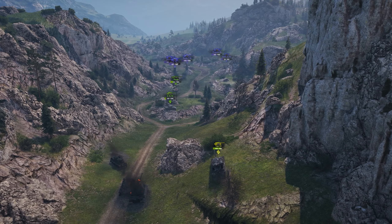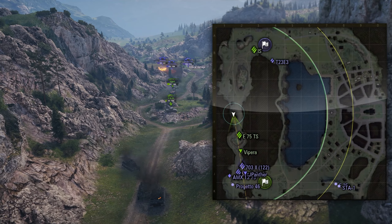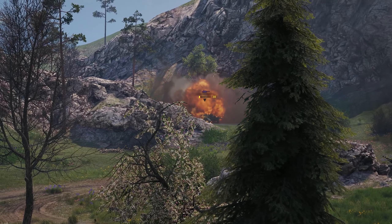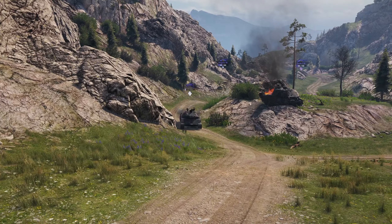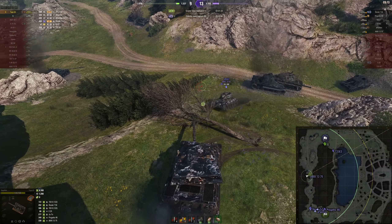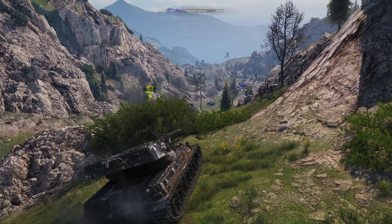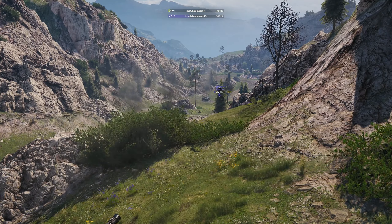So with the minimap looking like this, Sapphire will need a miracle to get out of this one. It seems like the enemy team has realised there's no fighting our hero.